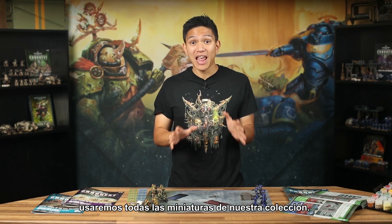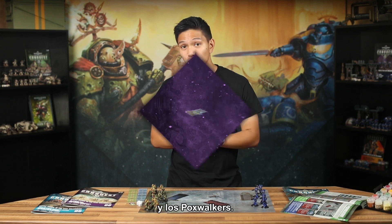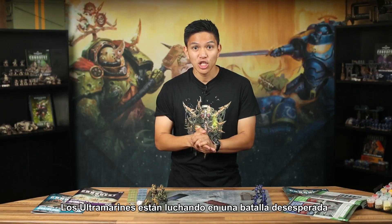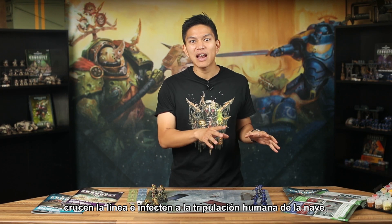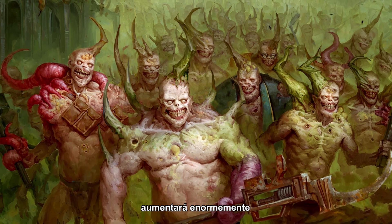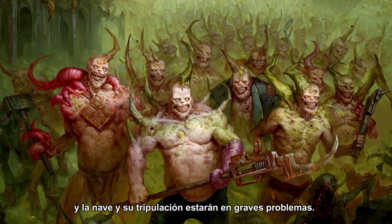Set up the game mat again and ready your warriors for battle. Lieutenant Calcius isn't present in this battle, but aside from him we'll be using every model in our collection: the Space Marine Reavers and Intercessors, as well as our new unit of Plague Marines, so there are now two units of Plague Marines and the Poxwalkers. In this mission, Stop the Poxwalkers, the Ultramarines are fighting a desperate battle to stop the disease-carrying creatures from breaking through their lines and infecting the human crew of the ship. The Ultramarines' superhuman physiology makes them extra resistant to Nurgle's diseases, but ordinary humans will be doomed. Should the Death Guard succeed, the number of Poxwalkers rampaging around the Honour of Ultramar will increase massively and the ship and her crew will be in serious trouble.